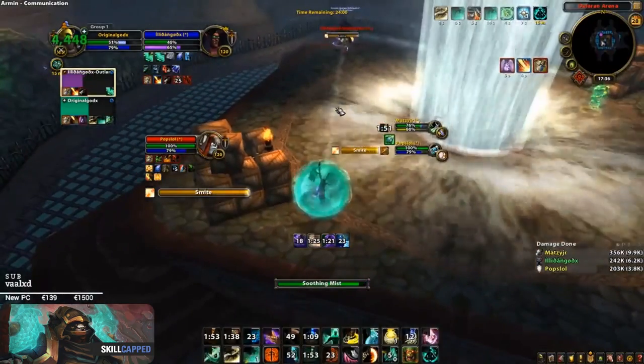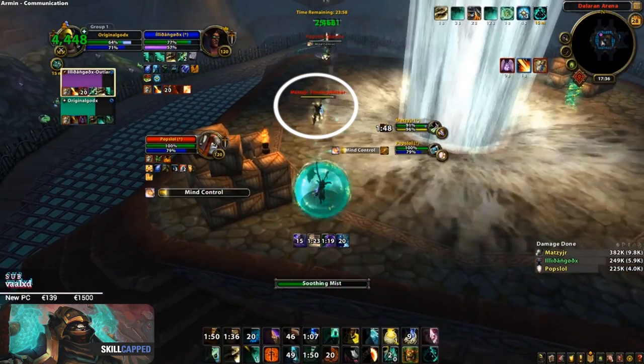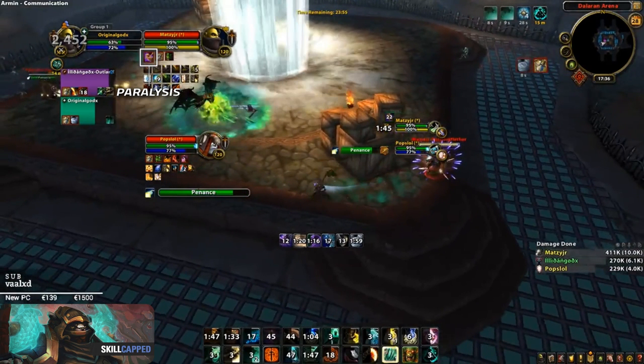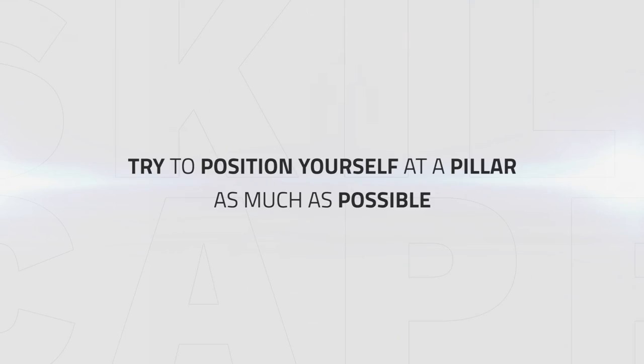In the next clip we can see how Drainer is playing at the pillar to avoid a swap. The enemy Rogue uses his hook to get to Drainer, and he can simply Paralysis the Rogue and Cheat Torpedo to safety after, since the Rogue used all of his mobility to get to Drainer. Try to position yourself at the pillar as much as possible since it will make it harder for the enemy team to land CC or swaps onto you.